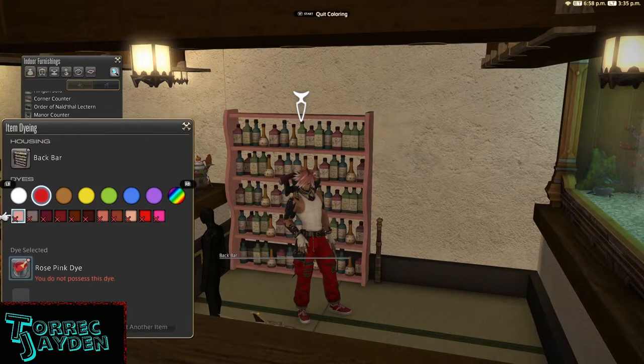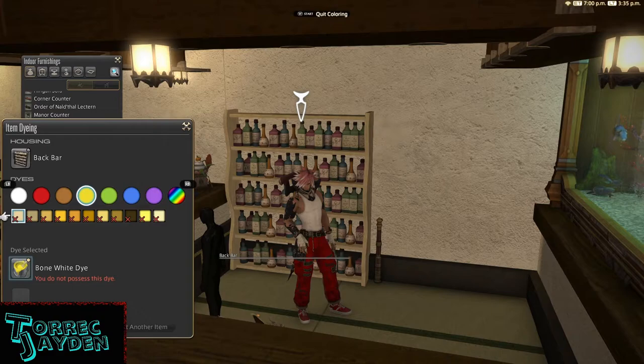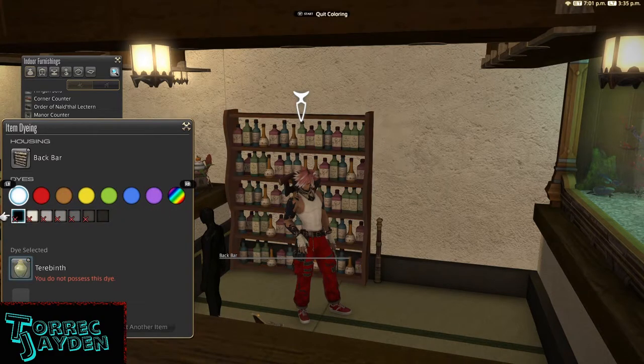Let's see how the dyes look. As expected, it's the wood that dyes, which is perfect for this. I like that it's the wood because if the bottles dyed as well it wouldn't look nearly as good — if it was all the same color things would start to blend together, especially at a distance. So this one was made well.